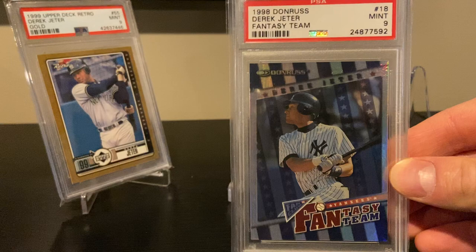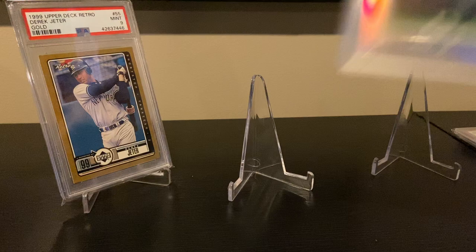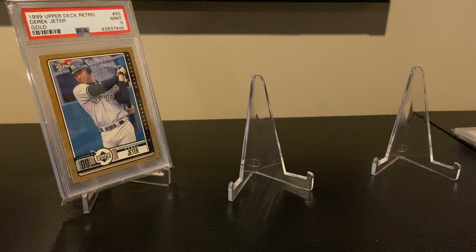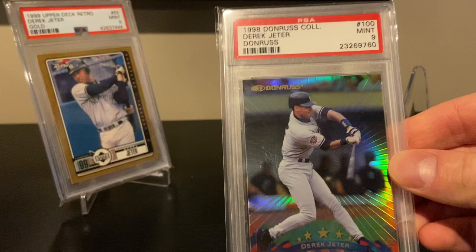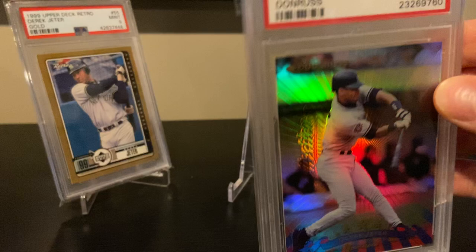The '98 Donruss Fantasy Team — this is serial numbered to 2000, there's a die-cut version numbered to maybe 250. And the '03 Topps Tribute — this is a great product, a red parallel serial numbered to 225. There's also an '04 Topps Heritage Chrome, nice looking card. And '98 Donruss Collections — this is the Prize Collections parallel, designated on the back with 'PC' near the card number. Great shine.